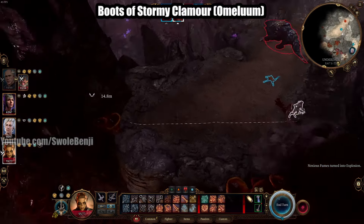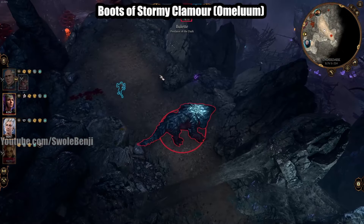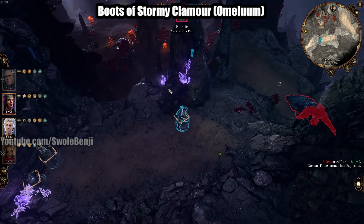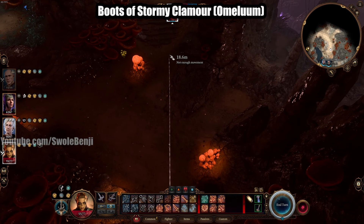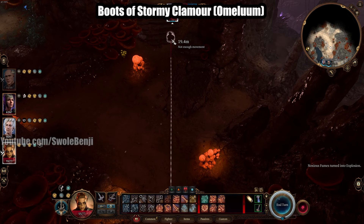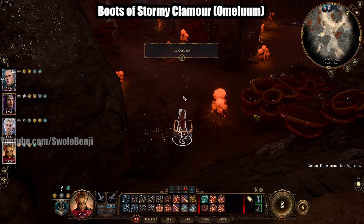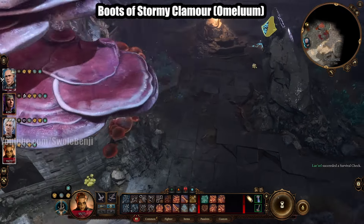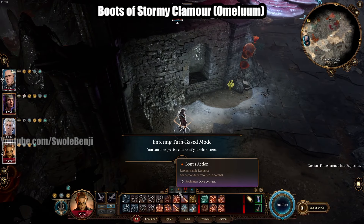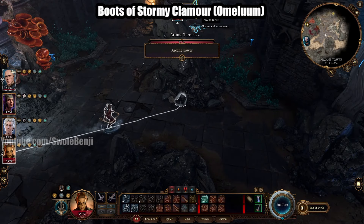Kill the Bulette or scare it away. We're going to continue going west along these exploding spore stalks. She can flee from combat, so we fled — now we don't have to deal with the Bulette in turn-based mode. Continue west until you get to this part of the map where there will be turrets. Enter turn-based mode, use a dash action, and simply run between cover for the turrets.